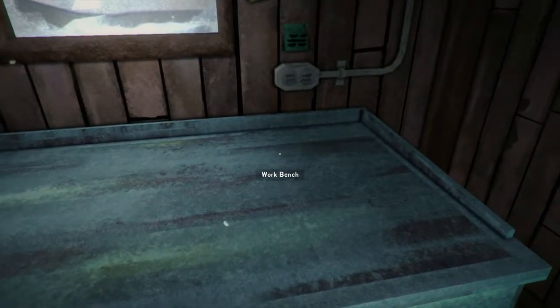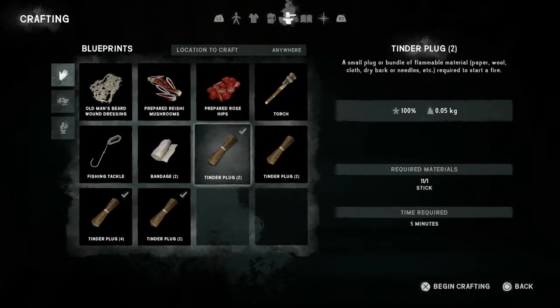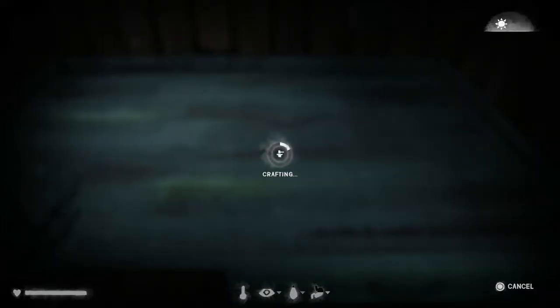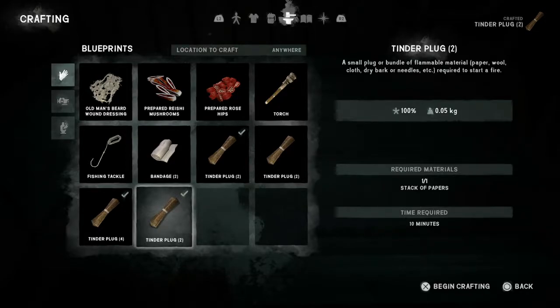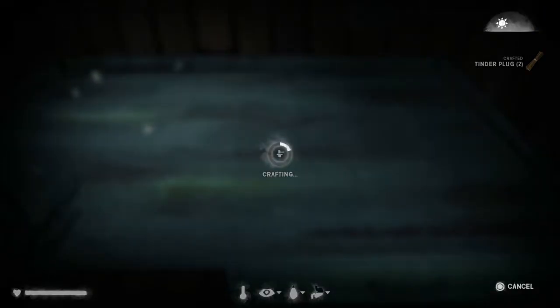We can make tinder most easily at the workbench. If I select this, press X and then go to the little hand symbol, you'll see we've got some choices — items with a tick next to them. I can make a tinder plug out of sticks and craft that with X. Or I can do another plug down here using a stack of papers, or another one using a newsprint roll. This is all material you just find lying around the place.